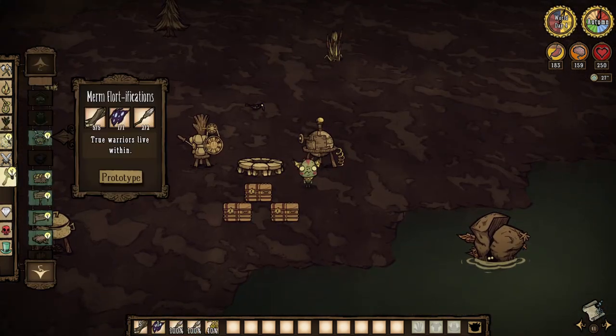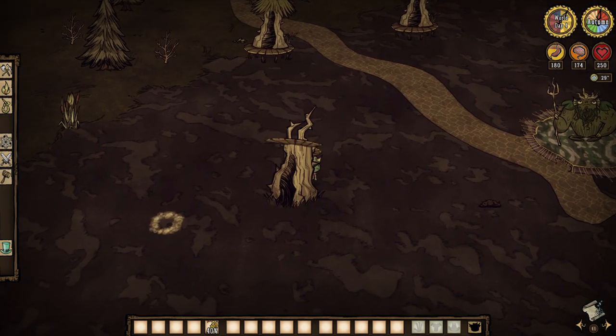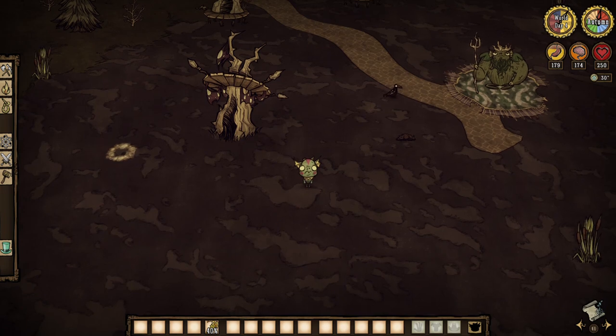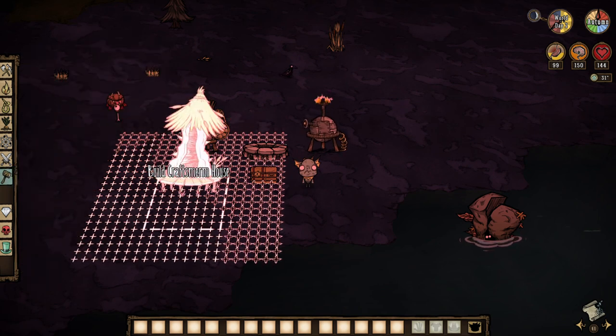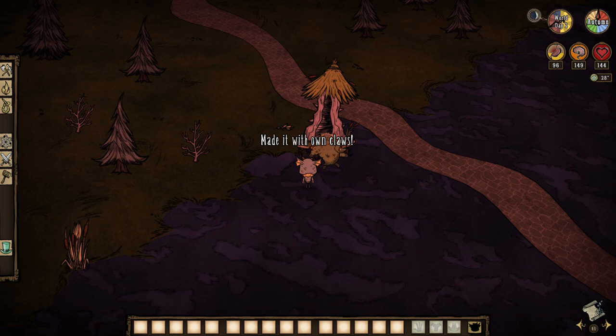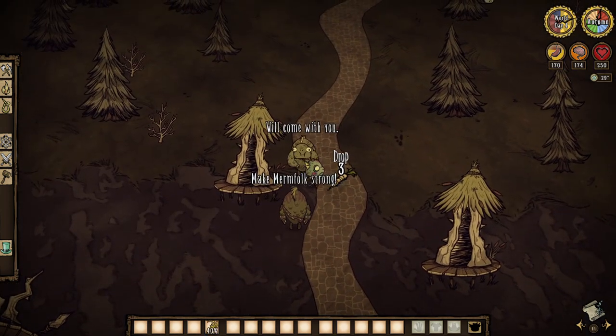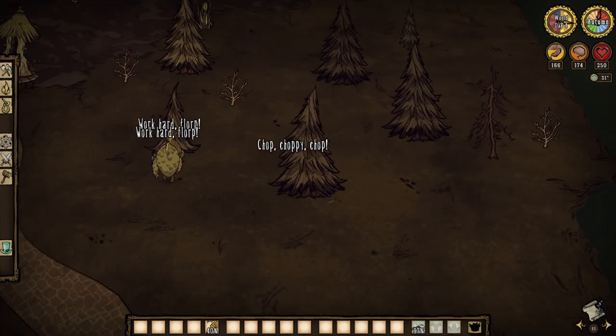It is important to mention that Wirt can craft merm fortifications with 5 boards, a tentacle spot, and 2 spears. These will spawn loyal merm guards, and if they are killed, they'll respawn after 4 minutes or 6 days in winter. Similarly, Wirt can craft merm houses from 4 boards, 3 cut reeds, and 2 freshwater fish, which spawn regular merms, except in winter. When killed, they'll respawn after 2 days.